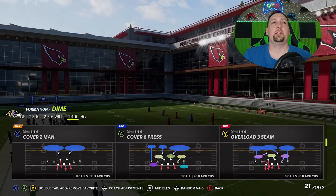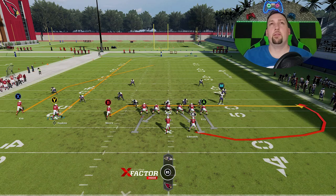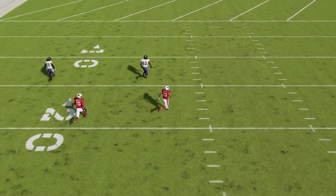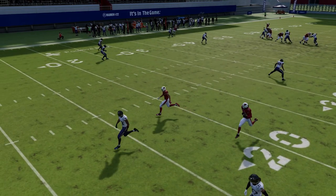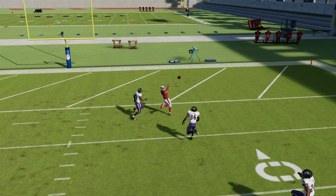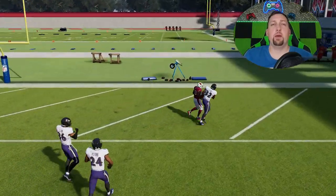For Cover 4 regular, we'll go into our dime package one-four-six and go down to Cover 4 drop. Cover 4 is very different from most defenses - you actually want to run it from the hash mark to the short side of the field. All you have to do is block the tight end, put the Y route on a streak, and the B route on a drag. This is going to be a one-play touchdown against Cover 4. Once he crosses that safety - the free safety - you bullet pass lead away to the right. You can see he's well beyond the strong safety. The pass lead is super critical here. Once he gets inside of the free safety, you load up bullet pass leading inside for a very easy one-play touchdown against Cover 4.